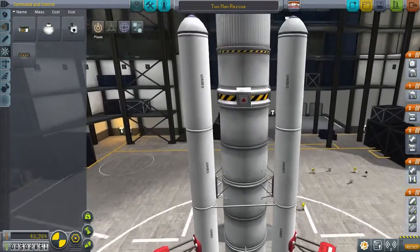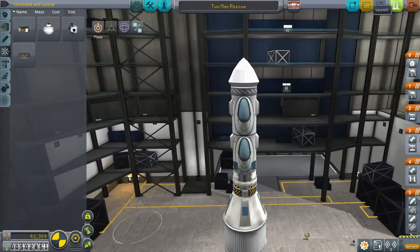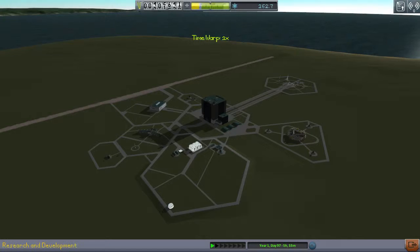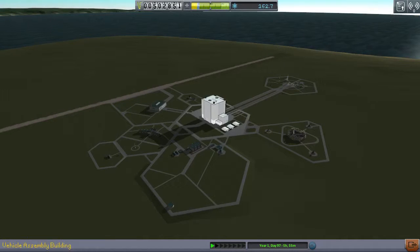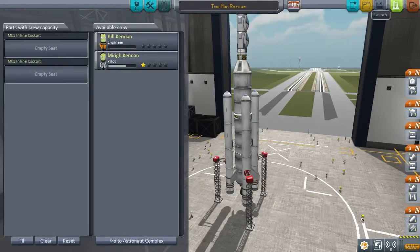We want that as far down as possible in terms of the centre of mass, so we'll pop it there, because we'll only be getting rid of that once we're coming back in. There's definitely nobody in it. Let's briefly see if there's any sort of contract — there may be something if I just test something at launch or in flight that we might be able to tick off. Flag on Minmus — there's nothing there for us without dragging this video on longer than a short.